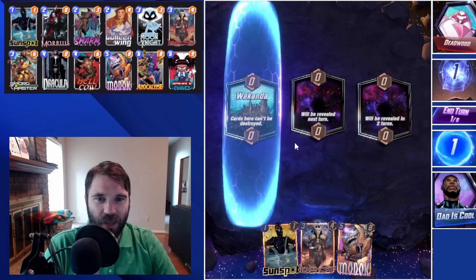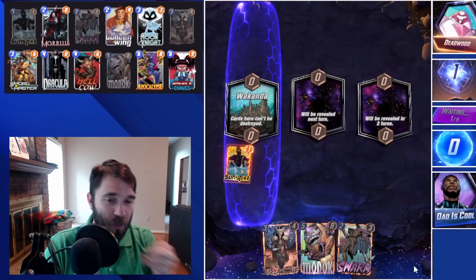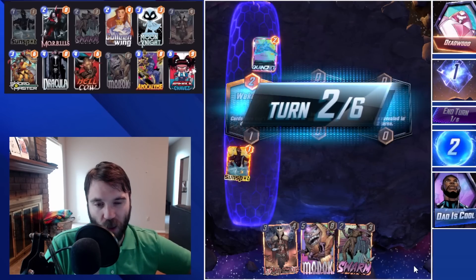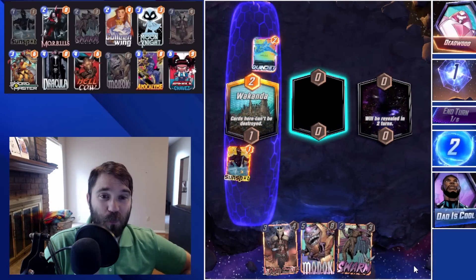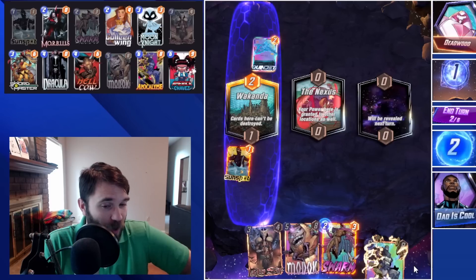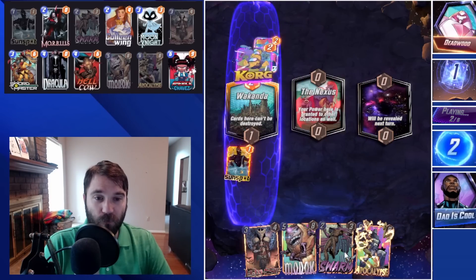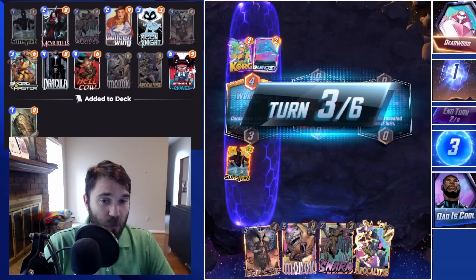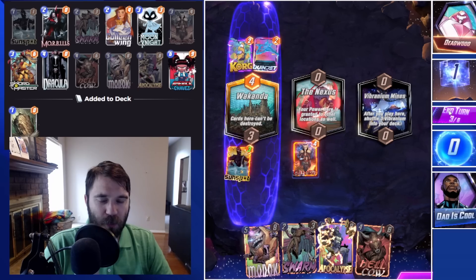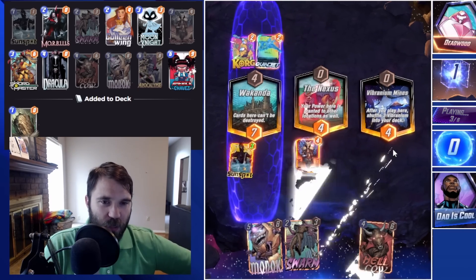First up we have Deadwood. The first location is Wakanda. I'm going to go ahead and throw our Sunspot there — even if they have a Killmonger or anything detrimental, it's fine. Sunspot is one of the biggest enablers for our discard list because we're going to be floating quite a bit of energy in most scenarios whenever we have awkward curve lines as we're waiting for key resources. We have the Swarm and the Apocalypse, both beautiful. I'm going to do Lady Sif into mid, and that's going to hit our Apocalypse.